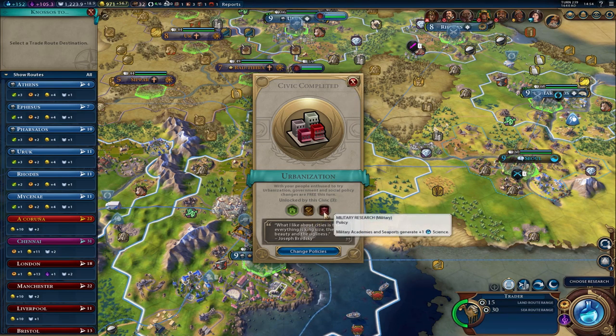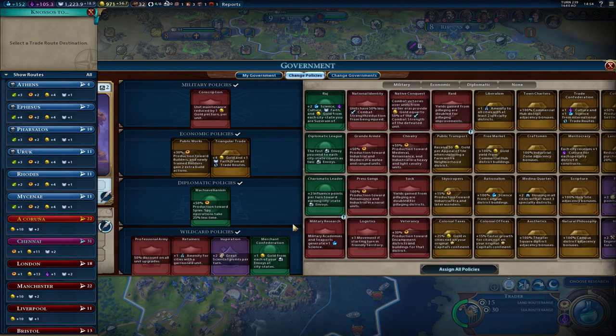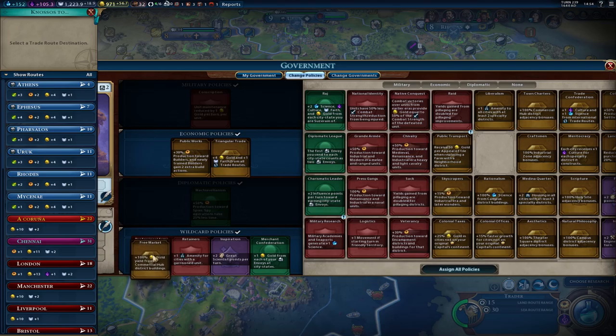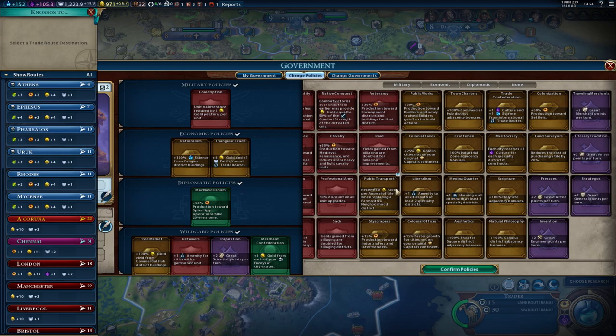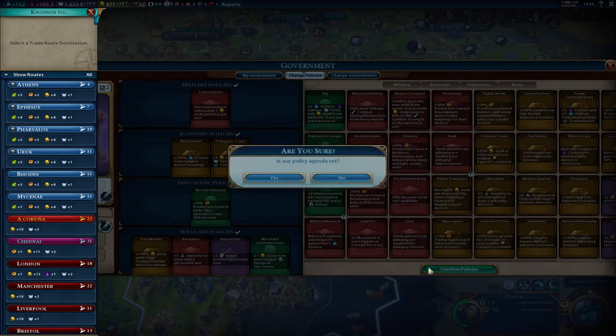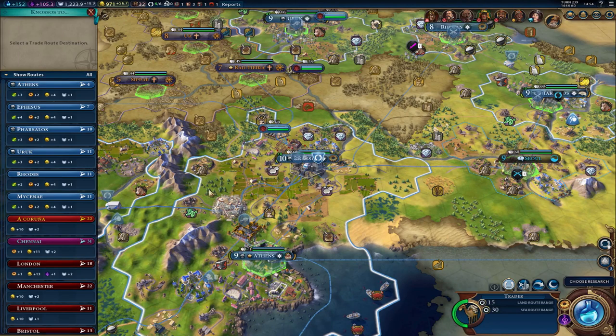I don't think I really want to change any policies. We might, because we've already upgraded, so we don't need the 50% discount. We don't have military academies. We don't have a lot of commercial districts, but we could replace it with science. We'll keep the spy, we'll keep everything the way it is — maintenance and scientists. Let's confirm that. Yes, it helped, so that's always good.